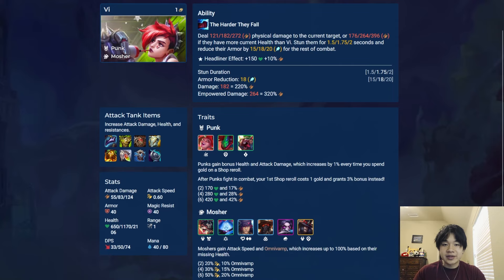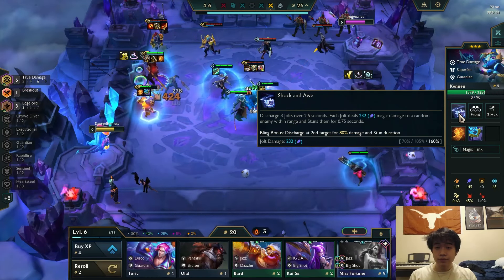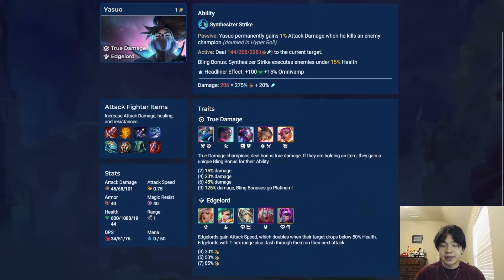Vi is an AD fighter that deals bonus damage if her target has more health than her. She also stuns and reduces her target's flat armor until the end of combat. Finally, Yasuo is an AD fighter that permanently gains AD whenever he kills an enemy. His ability is simply a strike, but his true damage bonus executes enemies under a threshold. His headliner effect gives him both health and omnivamp.